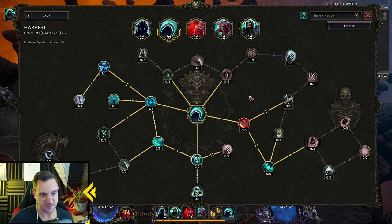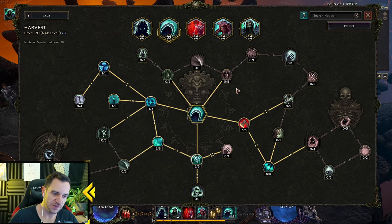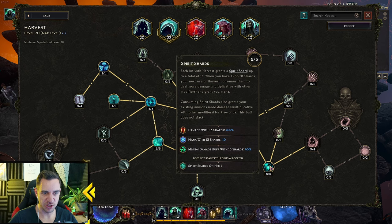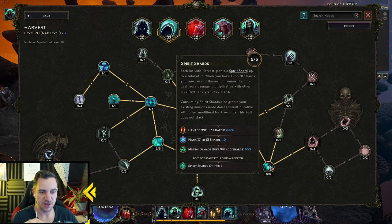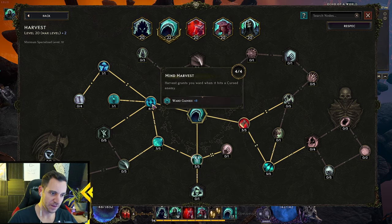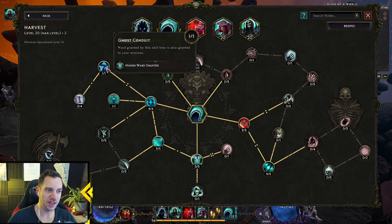Now, Harvest. First of all, we have Necrotic Penetration — that's nice. The main thing I want is the node that instantly kills enemies below a health threshold, which is great for bosses. And Spirit Shards: when you hit with Harvest, you stack up Spirit Shards. If you have 13, you consume them and gain 65% more damage — your minions as well. The minions gain 65% more damage, which is when they really ramp up their crit damage, especially Bob the Archmage. Harvest also grants you ward when it hits a cursed enemy, and the ward buffs from this tree also grant to your minions, making them tankier.